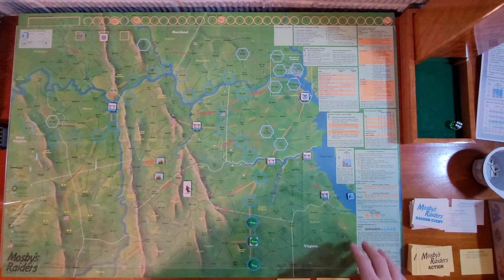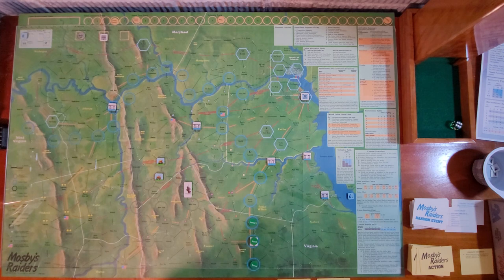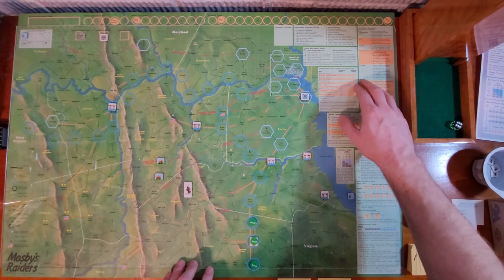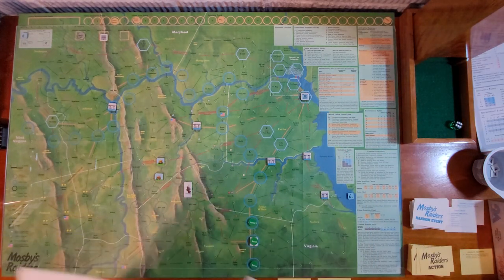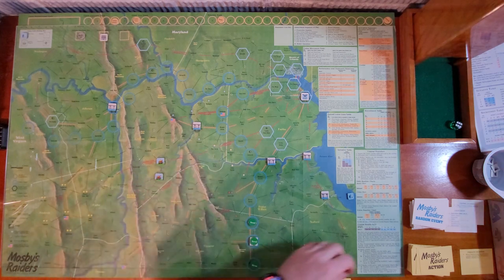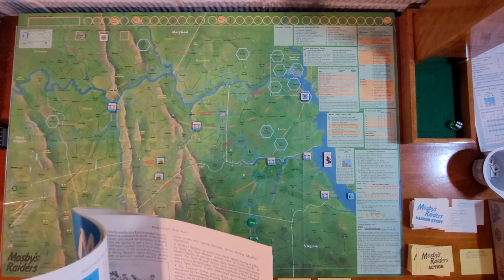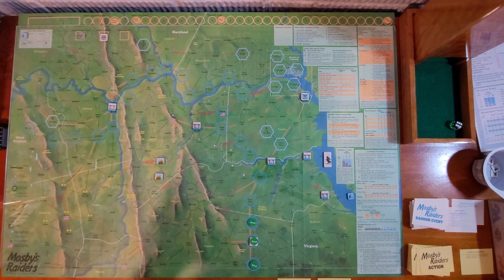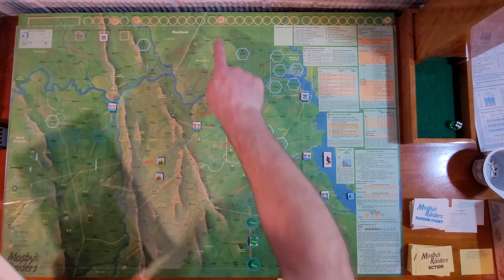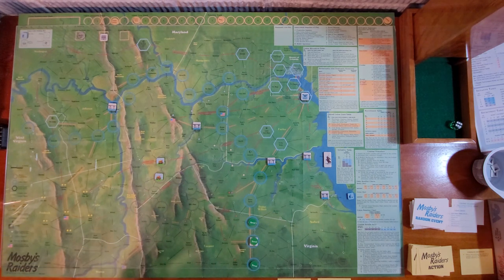We'll move him off into the Potomac River — that's funny. Now we've got to do the end of turn. Flip all units to their inactive sides. When the turn ends, check Mosby's current notoriety — if his notoriety is greater than or equal to the current turn, the game continues. My notoriety is two and the current game is one, so we're good. I've got at least two more turns. Discard any action cards except for hold cards.